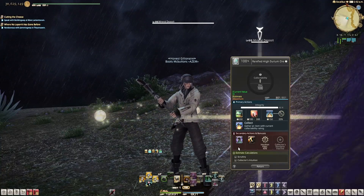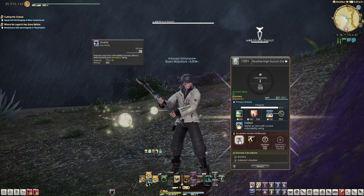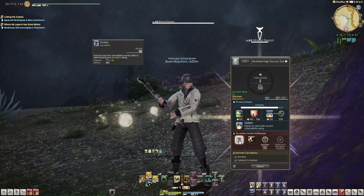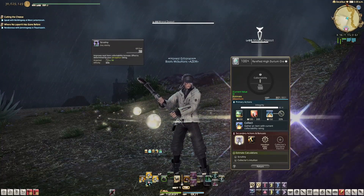These secondary actions at the bottom affect how your primary actions at the top work. Your first action is called Scrutiny — this will improve the collectability of your next move. The higher your perception is, the better this ability will be.